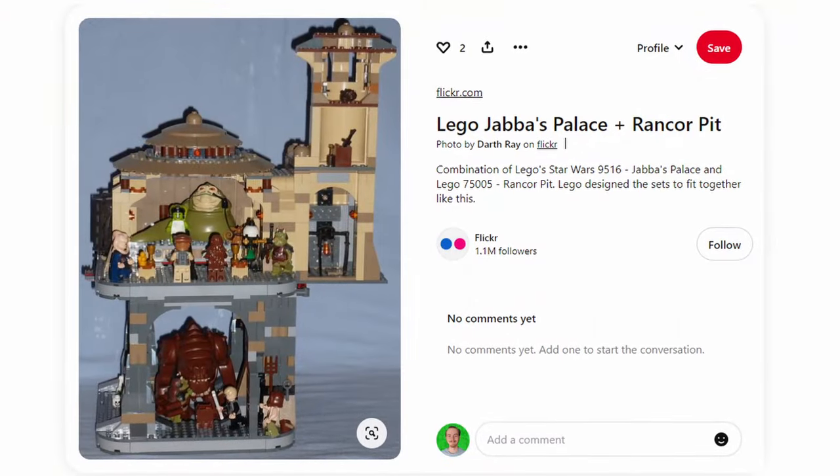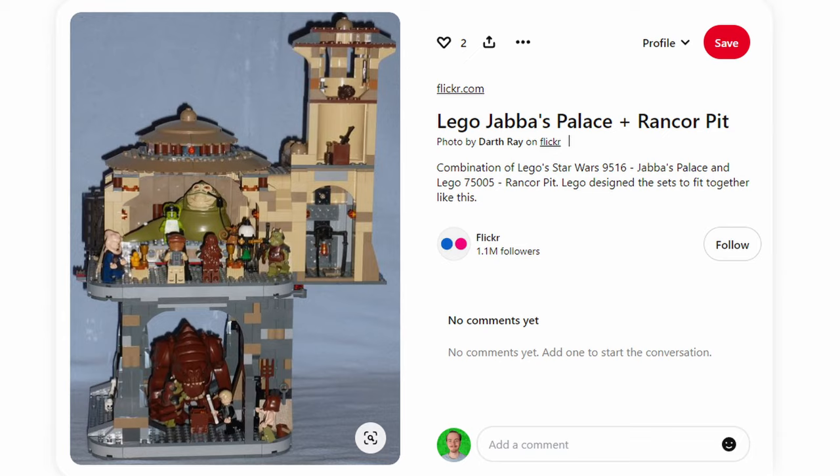We've seen it in the past with not only Jabba's Palace and the Rancor set, but also recently with the ATTE and the Commander Cody Brickheadz. They technically do pair very well together, and we could have seen something similar with this set. So for the purpose of today's video I'm going to keep the expensive set in Jabba's Sail Barge.